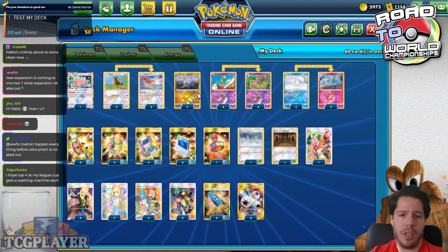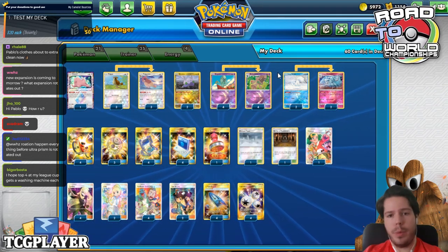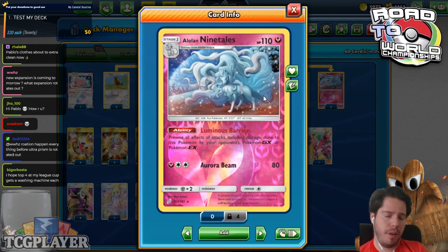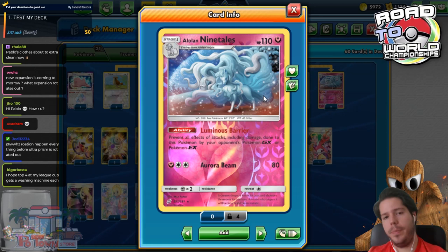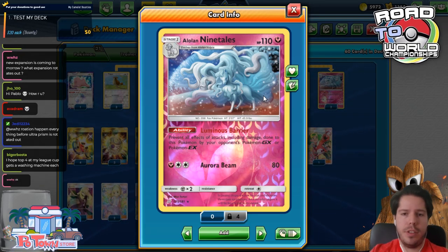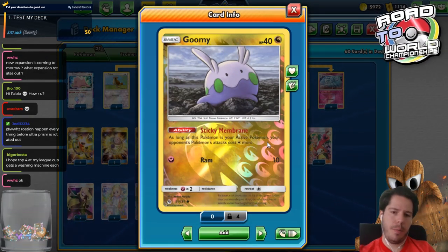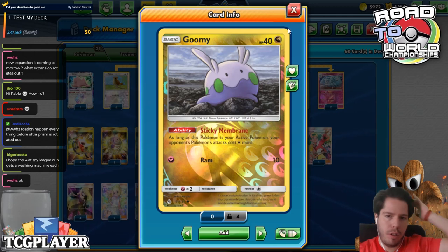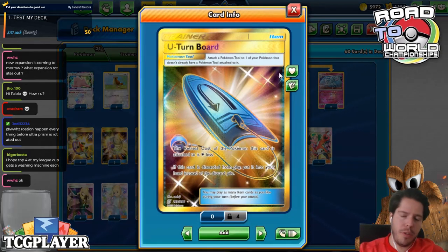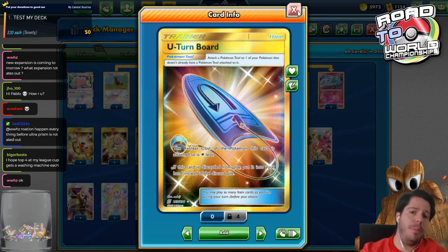We have the Tiero Prism to evolve into any of our Stage 1s. And once we shuffle B.E.M. into the deck and need to promote something, we're going to try to promote Alolan Ninetales with its Luminous Barrier ability to prevent our opponent's GX from damaging us at all. We're also going to promote Gumii so that our opponent's active Pokémon's attacks cost one Colorless more. They both have a one retreat cost, so that's where the U-Turn Board comes in to reduce that to zero and allow a free retreat so we can continue the B.E.M. loop.